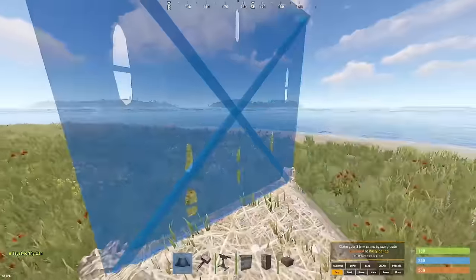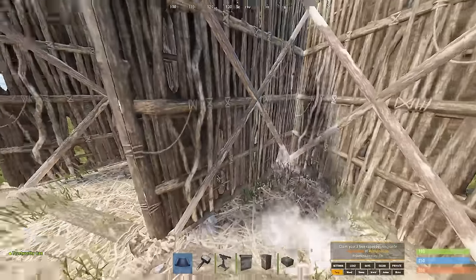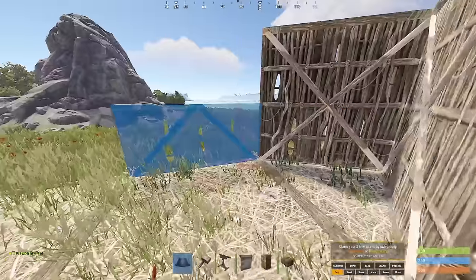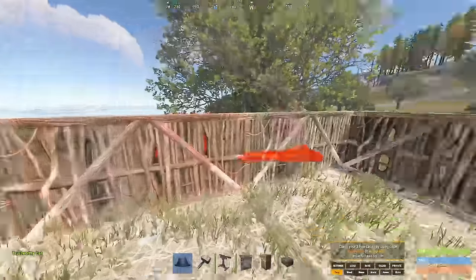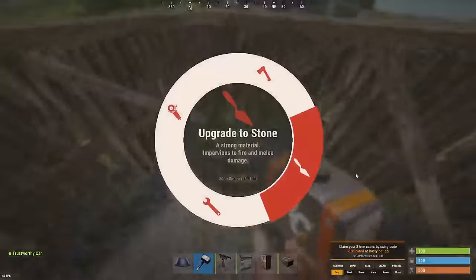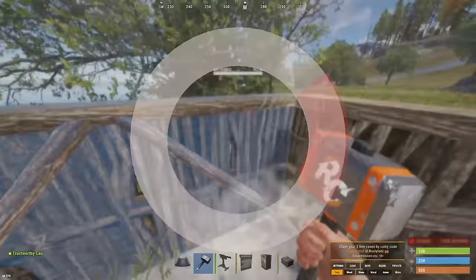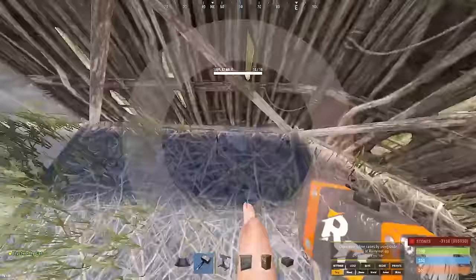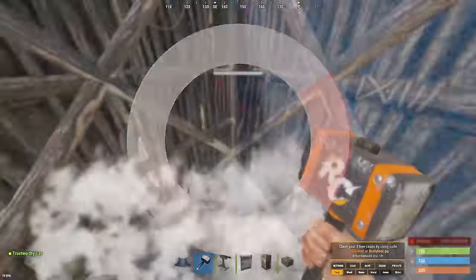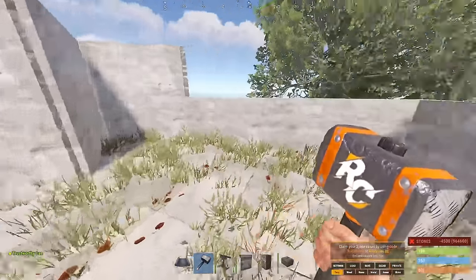Once you've done that, get some full-size walls and wall off the two triangle sides. Then grab a half wall and place it on the other three sides of the square just like this. You're going to want to upgrade that lickety-split to give yourself some cover in case you have to fight off some griefers or whatever. At least you've got some cover.